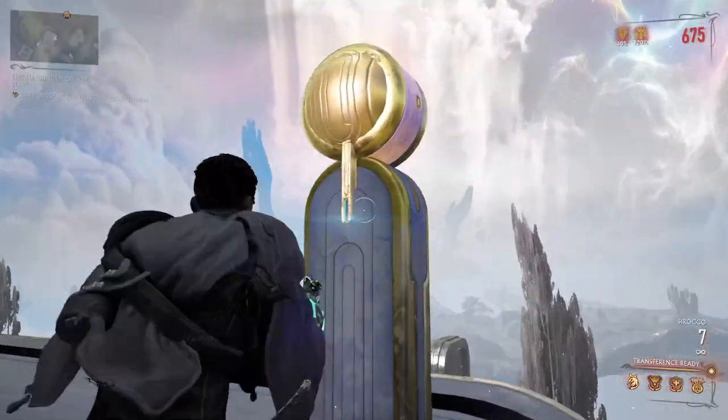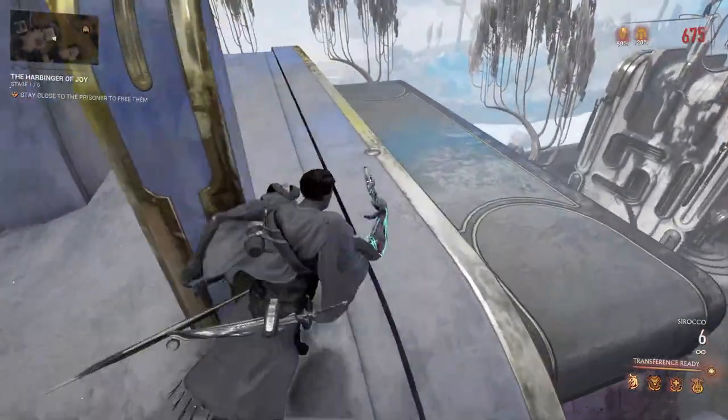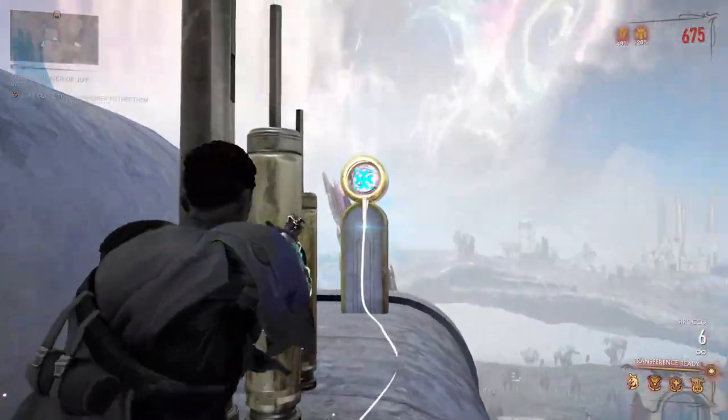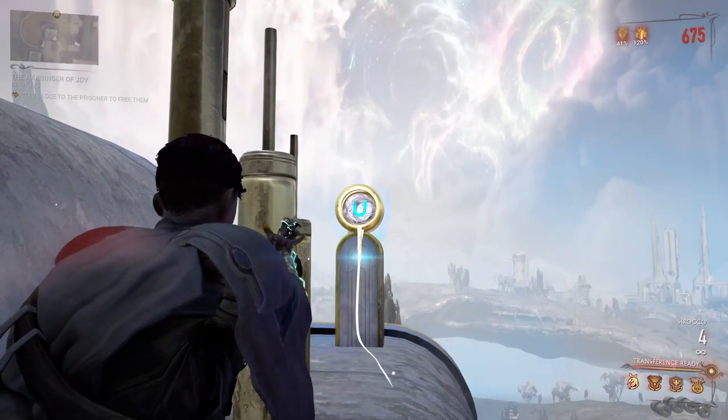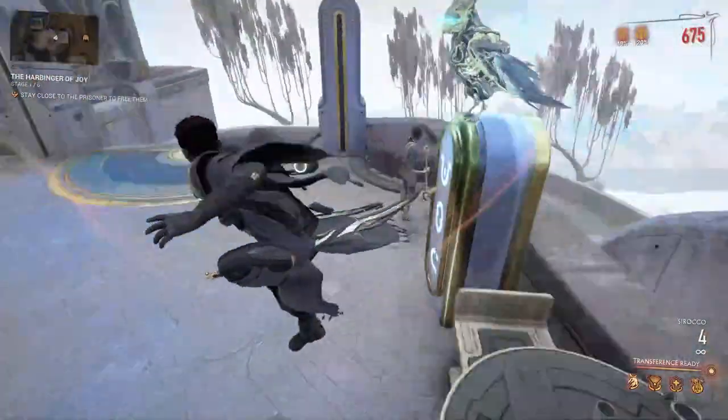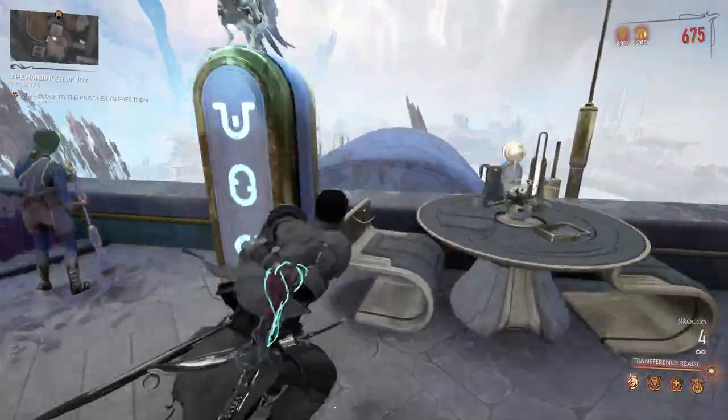The main one is you have to match these symbols on the orbs that are inside of there. If it doesn't open automatically, you have to find where it's activated from — I'm guessing by just shooting it. And when you get one that matches, I cannot actually remember what symbols they were.